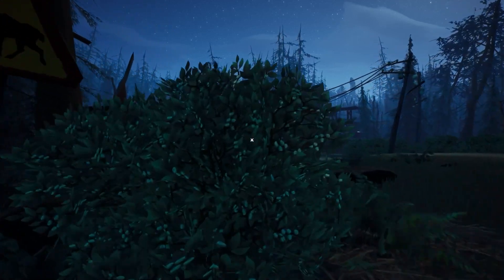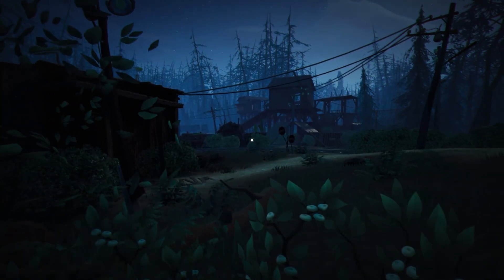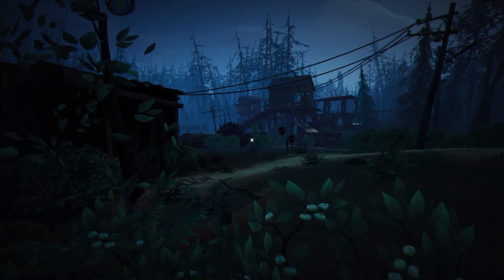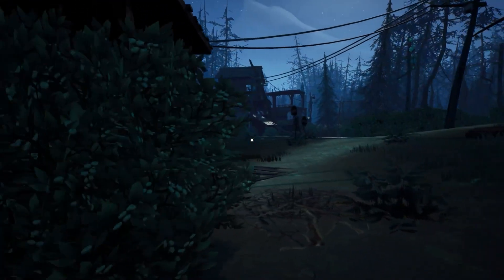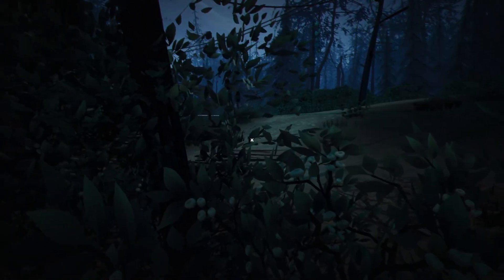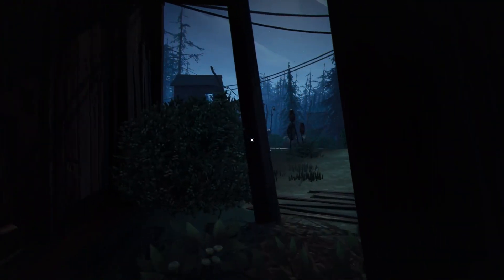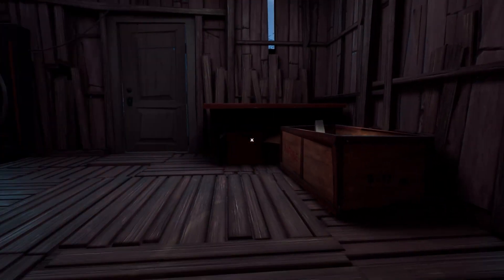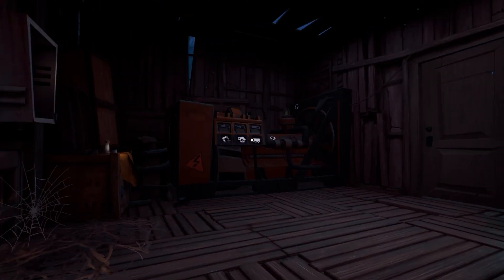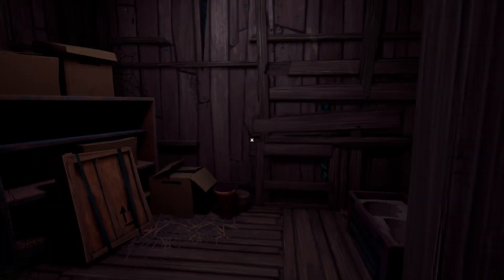We're going to use a lot of these bushes that we can now walk through to hide ourselves and keep hidden from the Guest. The first thing we're going to do is go to this little shack right here — very hard to miss, it's right on the left as you walk in. We're going to go in.